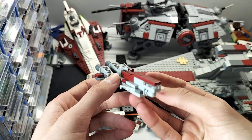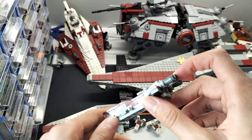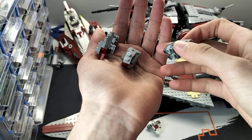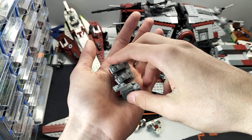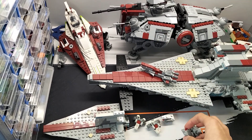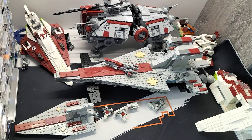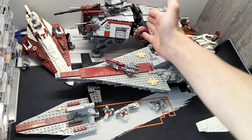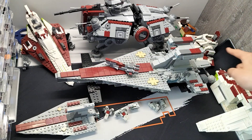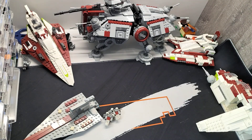We've got the Republic frigate - I think I'm pronouncing that right. It's custom made; I haven't seen any other designs like this. And there's the good old micro AT-TE as well. For comparison, it's almost as big as a sticker. Those are all of the Republic vehicles. The Venator is about 180 Republic fighter tanks in length.